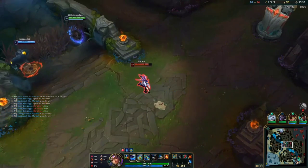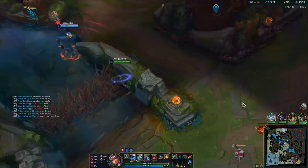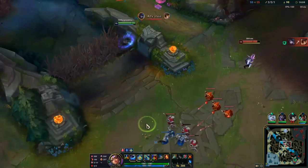Standing out of vision — that's super important for Qiyana. Standing out of vision and letting Mundo walk up to invade. As long as I'm staying out of vision their Akali cannot go on Mundo. You can see how Mundo just cleans that up.